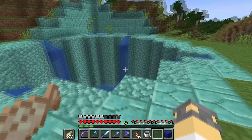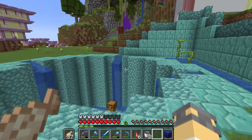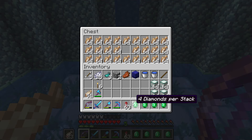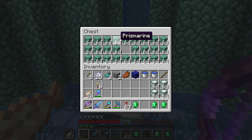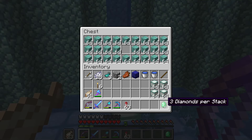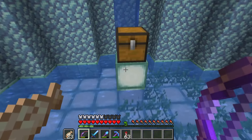It does hint towards what my base will look like eventually. I just love it. I got all of our emeralds, so here's the pricing: one diamond per three stacks for the raw prismarine since they're uncooked, two diamonds per stack for regular prismarine, four diamonds per stack for sea lanterns, and three diamonds per stack for prismarine bricks.